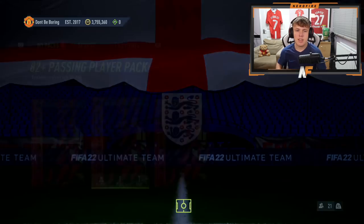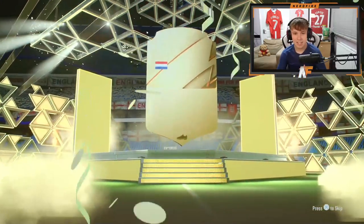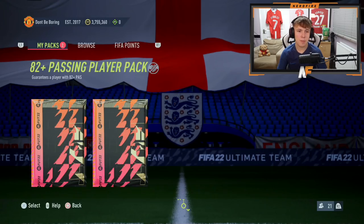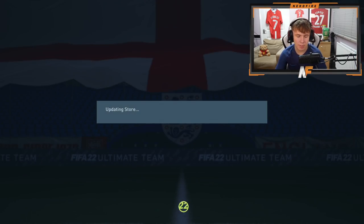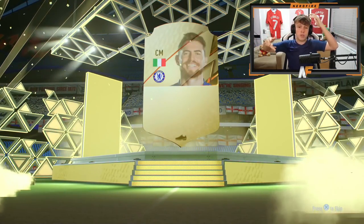Third 82 passing pack - walkout again! Frankie De Jong. Maybe I was wrong about these - maybe the passing ones are just the ones to go with. That's not bad at all. Penultimate one on my account - brought back down to reality, this is going to be an 81. But the first three were definite dubs, 100%. Final one on my account - can we see another boards or walkout? It's a board again. 85 Jorjinha though - good fodder, we'll take it.